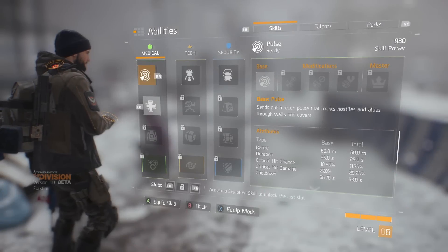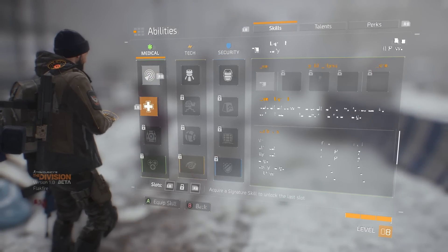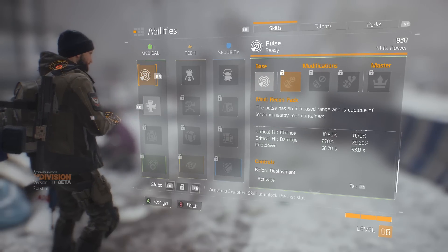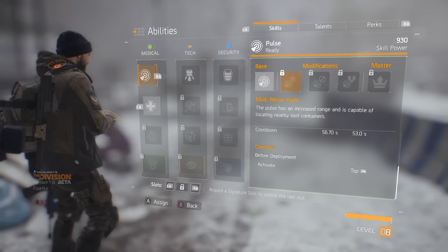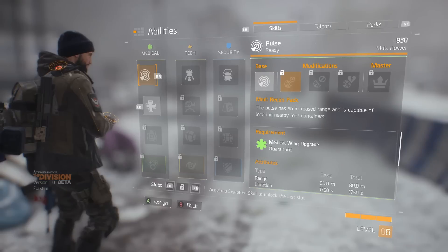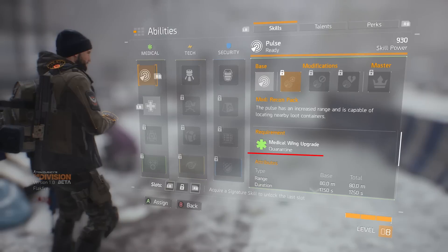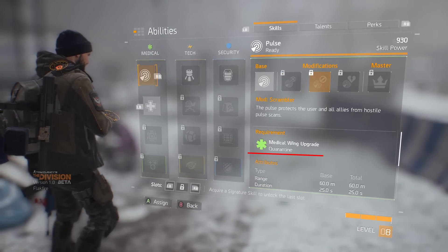Number two: Mod your abilities. We weren't able to do this in the closed beta, but we know it's important. Modding abilities can drastically alter them and make them way more powerful and useful. You should have a character build in mind before selecting these abilities — for example, will your character be a healer, a tank, a sniper? In order to unlock these mods, you will have to improve your base's medical, electronics, and security wings. This means completing missions, so don't spend all of your time in the dark zone.